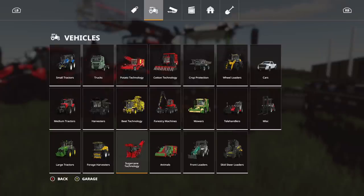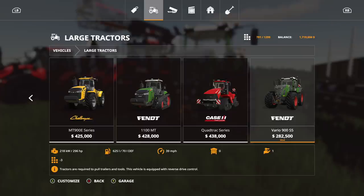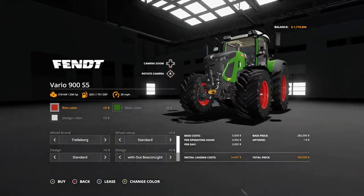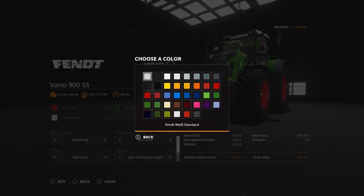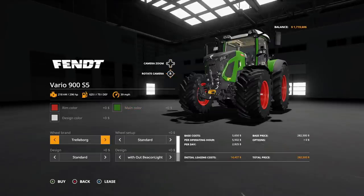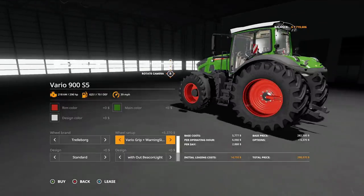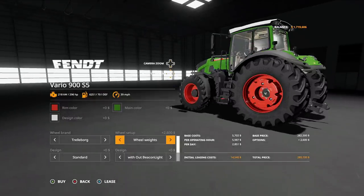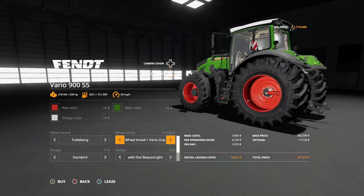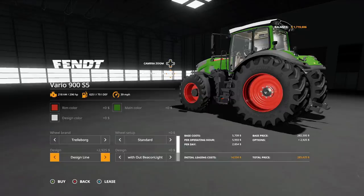Where you can find this: go to tractors, then large tractors, at the very end. It's 296 horsepower base. Rim color is anything, design color is pretty much anything. Tire options include: standard default, with warning signs, Vario Grip, Vario Grip plus warning signs, wheel weights, wheel weights plus warning signs, wide tires, wide tires plus weights.